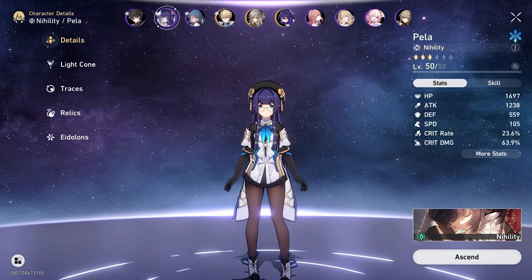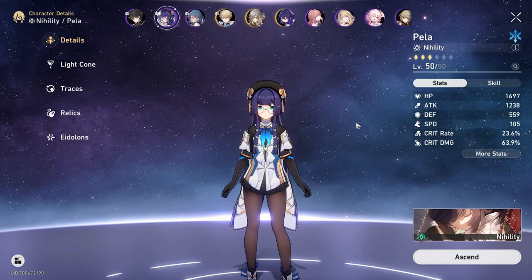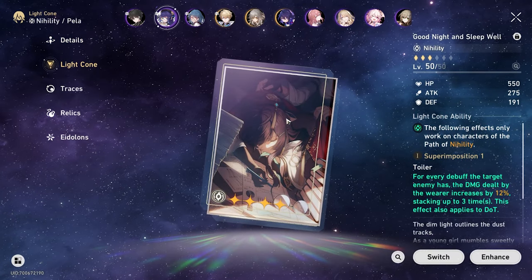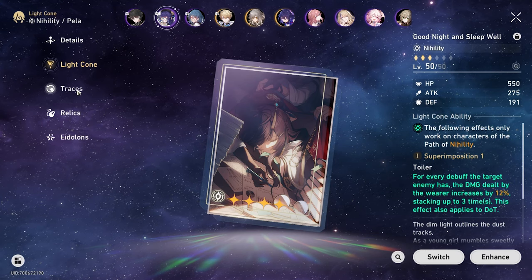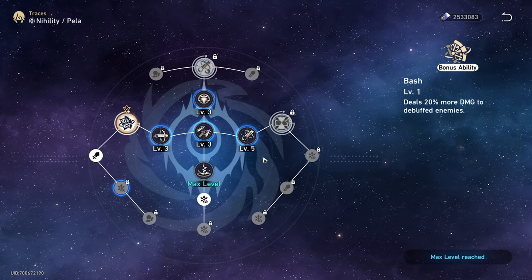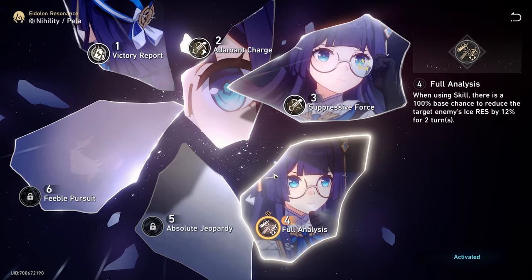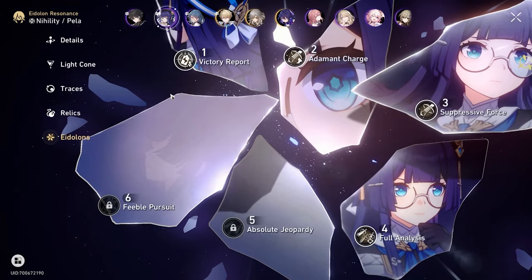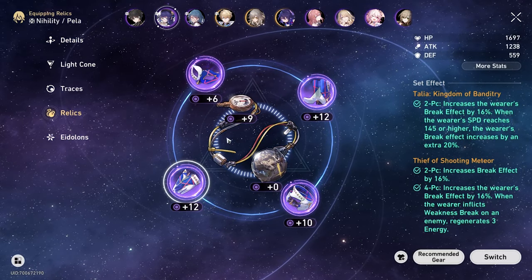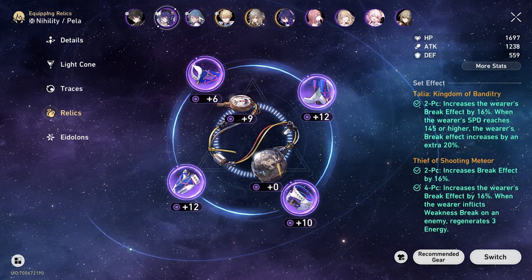We're running Pela again — pretty much the exact same setup as last time. 200 attack, 23 crit, 63 crit damage. Those crit rates are fluctuating because of bonuses in the Simulated Universe. Her light cone is her signature one — really good, gives her some good damage. Her traces are at 3, 3, 3, 5, because we have her Eidolon. Her extra ability deals 20% more damage to debuffed enemies, on top of her light cone — that's amazing. Relic set is Kingdom of Banditry, and we also picked up a break set in this domain from around World 4 to help with break.